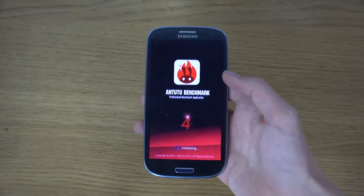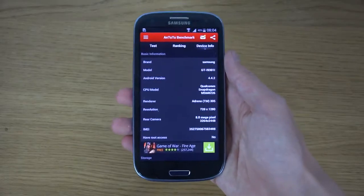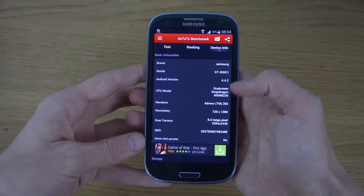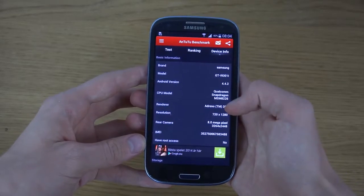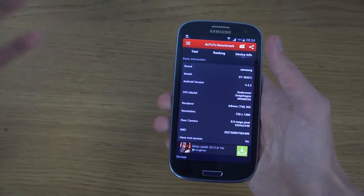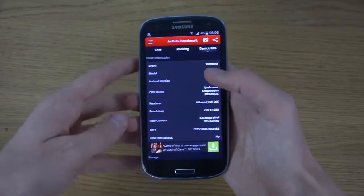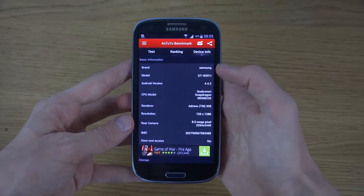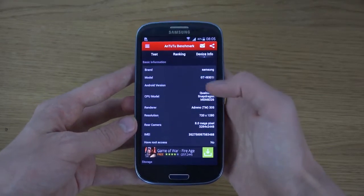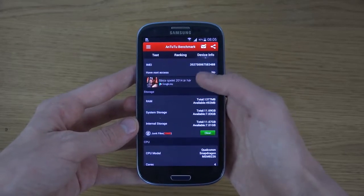If you go into AnTuTu, you can see that many things are similar to what we saw in the Galaxy S3 — 720p display, 8-megapixel camera. The difference is the Adreno 305 GPU, so GTA-type games are going to play even more horribly, which is a major downside. I'd rather pick the original Exynos in the original Samsung device.